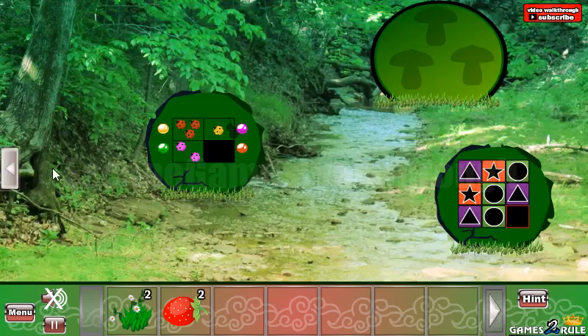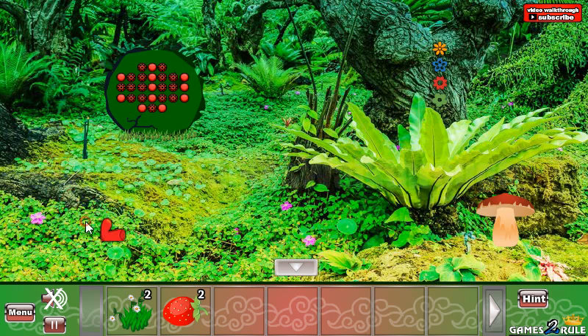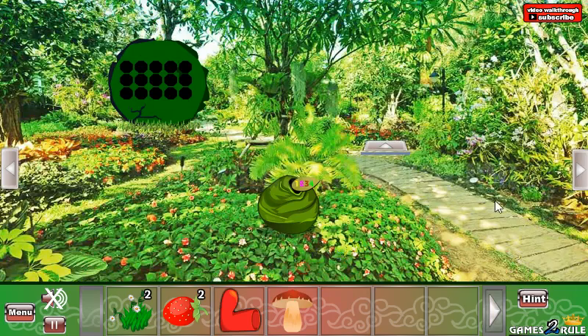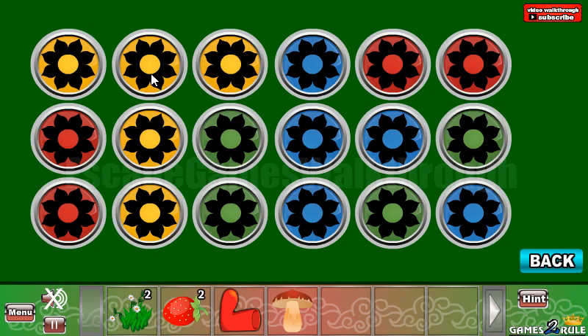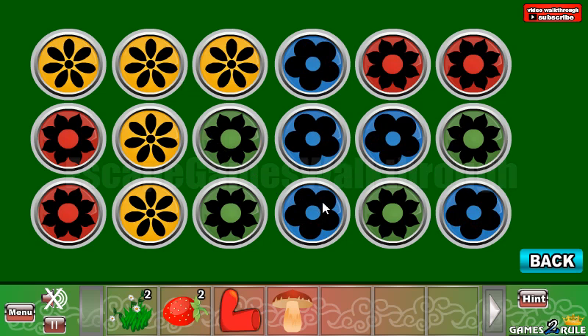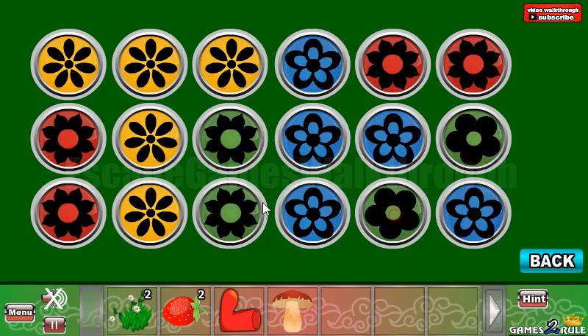We have another flower. Going back here, let's look up — here you can see it's a mushroom, and also we can see colored flowers. This is to be used here, so we have colored backgrounds. Let's change the flowers on the background: this is for green, blue, and yellow — blue, blue like that, and green.